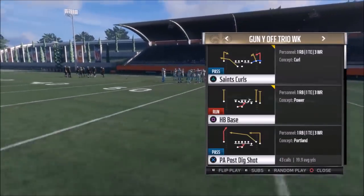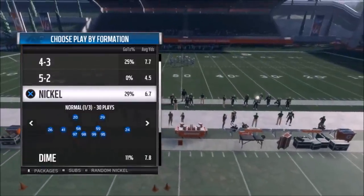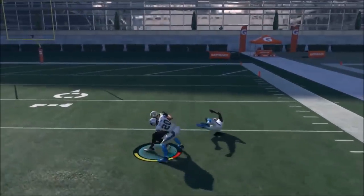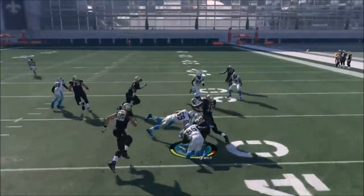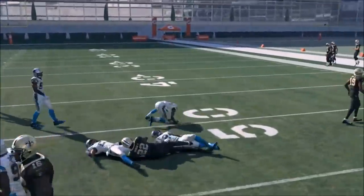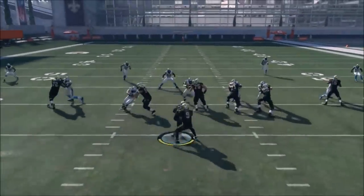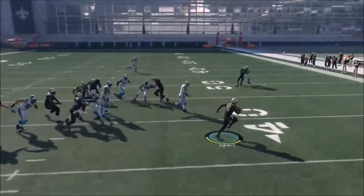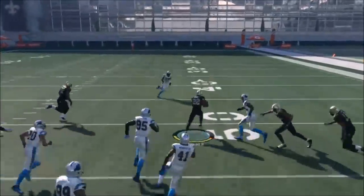Next I'll show a run play just to keep balance — it's a halfback base, nothing crazy. You definitely want to keep balance in your offense because a lot of times you'll see some crazy looks from people trying to stop that first play. No real adjustments here, just a really good run concept. Your opponent might be worried about the deep passing and usering deep as a safety, so if they're backing up early with a user linebacker, that's a great time to hit them with this. This halfback base run is actually in the audibles as the second one in the Saints playbook.